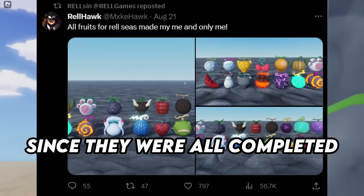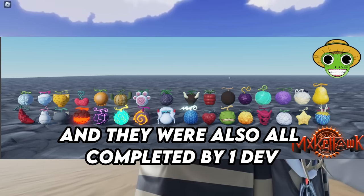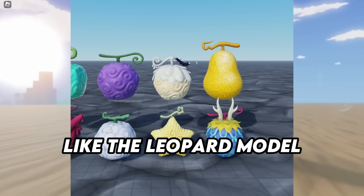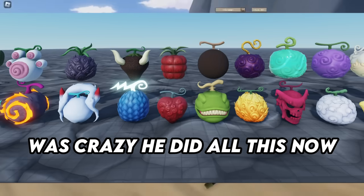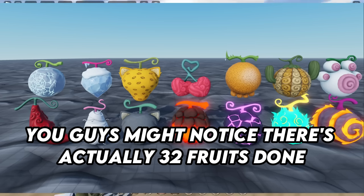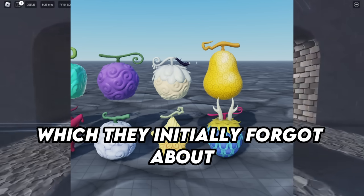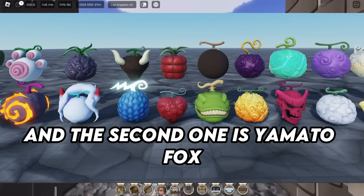Now I want to look at all the fruit models since they were all completed — and they were completed by one person, which is crazy. My boy Relhawk also does some of the zone models like the Leopard model. You guys might notice there are actually 32 fruits done compared to the 30 that were initially listed. One of those extras is Goro, which they initially forgot about, and the second is the Yamato Fox, which is from Wano.